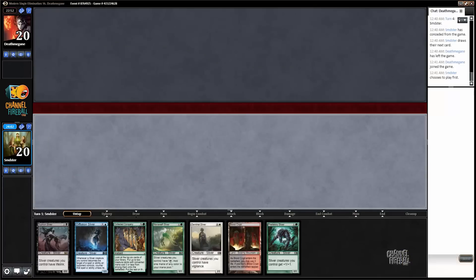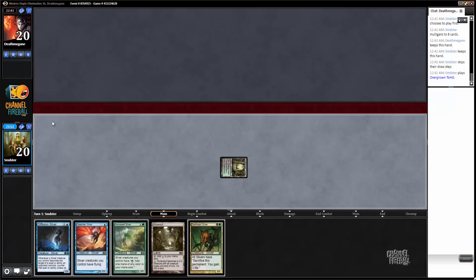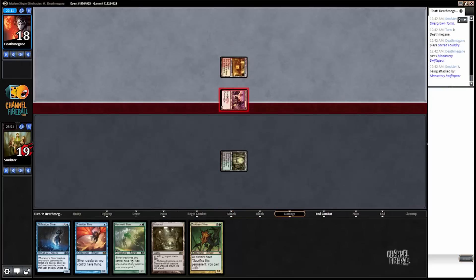All right, here we are for game 2. We're on the play. This hand is a mulligan because it doesn't cast any spells. This one I guess is a keep — we have turn 2 Mana Weft Sliver, and then hopefully we can get the ball rolling. I'm going to lead with Overgrown Tomb tapped here, because my preference is actually to cast Dark Heart Sliver on turn 2 if we draw a way to do that. Our opponent's probably perplexed — they probably think we're on Merfolk, and then we just lead with Overgrown Tomb. Not that Goblin Guide or Monastery Swiftspear particularly care which mopey Aether Vial creature deck you're playing.